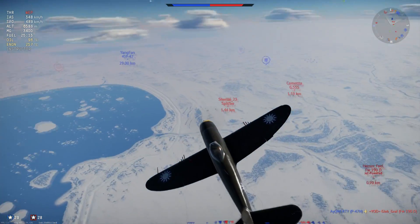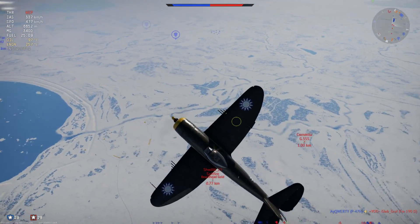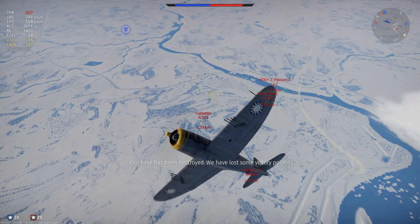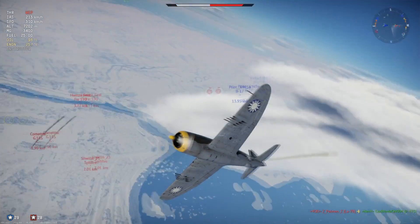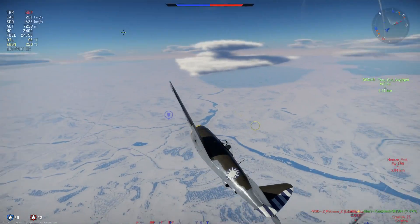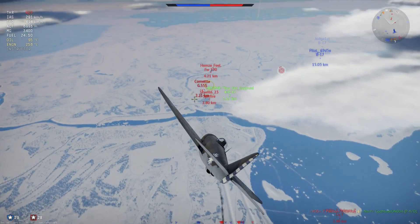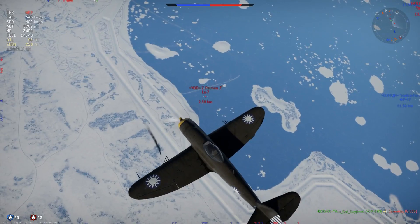Those speeds are very nice. At altitude this plane is almost untouchable — she performs very nicely there. Top speed in the dive is also impressive. These speeds are indicated airspeed without mach. Top speed in the dive is 840 before she redlines and 915 before she rips apart. Those are jet speeds — you can literally reach jet speeds in this plane in a dive.